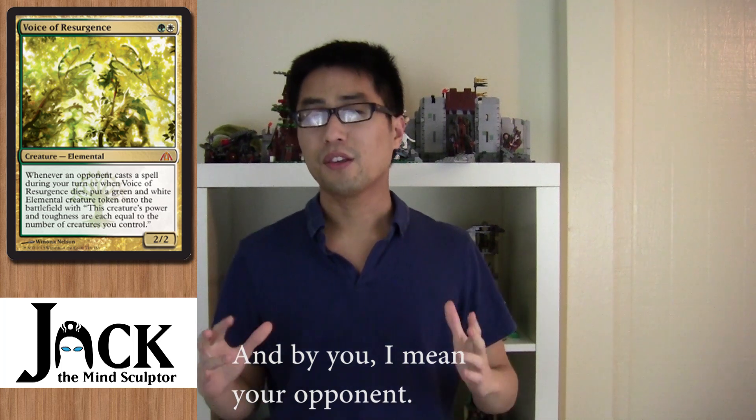One of the interesting mythics that has also been spoiled is the Selesnya mythic, Voice of Resurgence. This guy is basically a bear — a 2/2 that costs one green and one white — but with a wall of text. Whenever your opponent casts a spell on your turn, or if this creature dies, you get a token similar to Crusader of Odric — a token whose power and toughness are equal to the number of creatures you control. He is a 2/2, but when you kill him he leaves something behind. Even worse for your opponent, if this guy is out and they cast a spell on your turn, every time they do, you get more creatures. This guy is basically built to combat control, because control likes to cast spells at the end of your turn — like Dissipate to counter your spells, or Think Twice at end of turn.